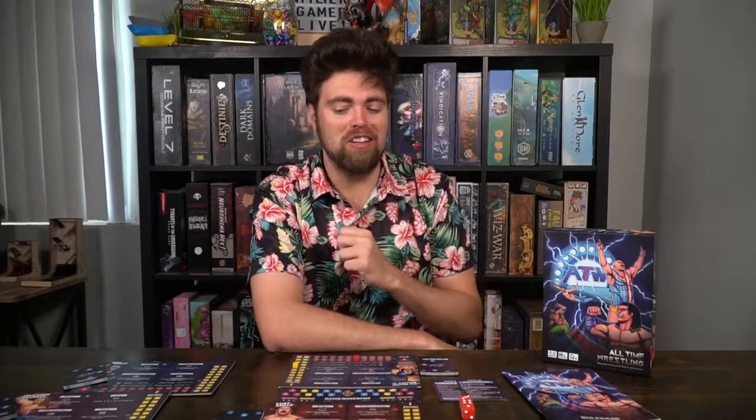Each player is going to receive a deck of cards and their favorite wrestler, along with their HP and stamina, and some dice that you'll be utilizing to try and pin down your opponent. You'll also be given player aids, and you're going to be drawing cards and bashing combos together trying to decimate your opponent's HP to bring them low enough to pin them. If you can pin your opponent you win the game, and we'll take a look at the game right now — how to set it up, how to play, and finally my review.